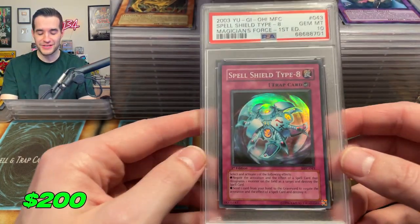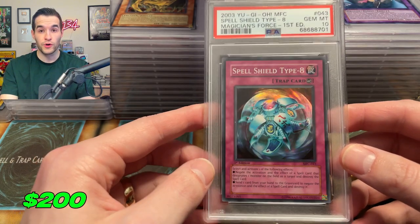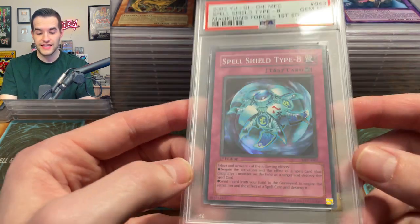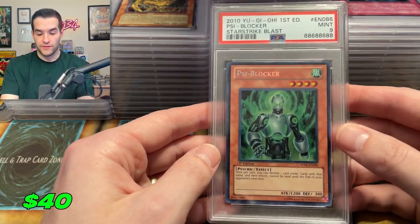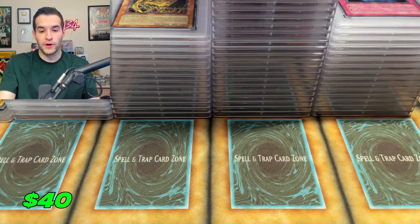We have a 10 from the Spell Shield Type-8 — Magician's Force, not easy to grade cards. This is actually pretty decent in goat format for like the Relinquished deck. A 10 — we'll take it. We've got a nine Side Blocker — pulled that one, nothing crazy.